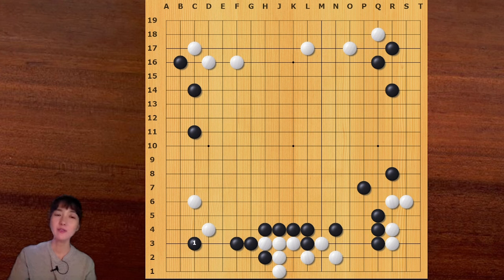How about today's lesson? When you have a strong background, try to invade 3-3 immediately. Thank you for watching - I'll see you in the next one. Bye.